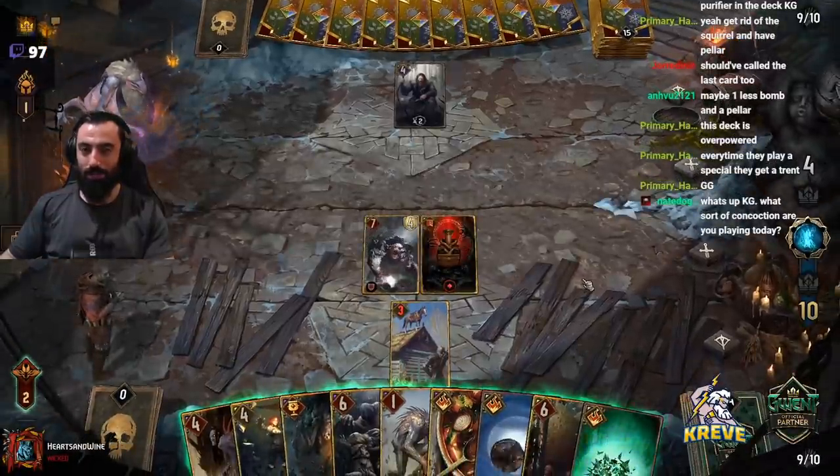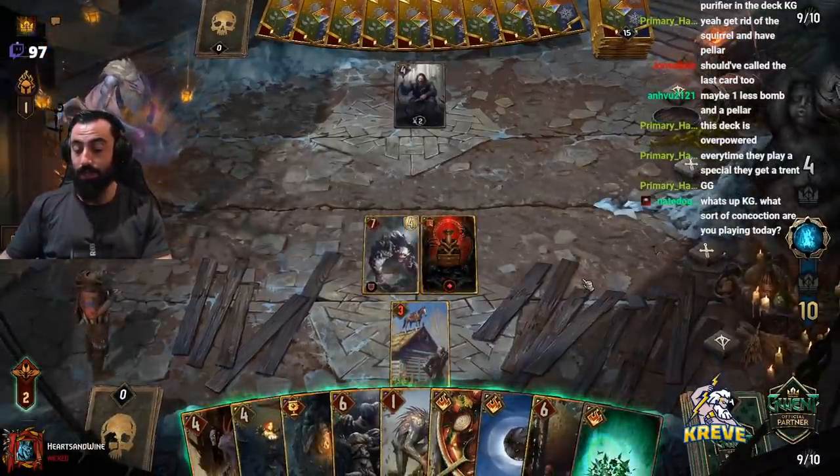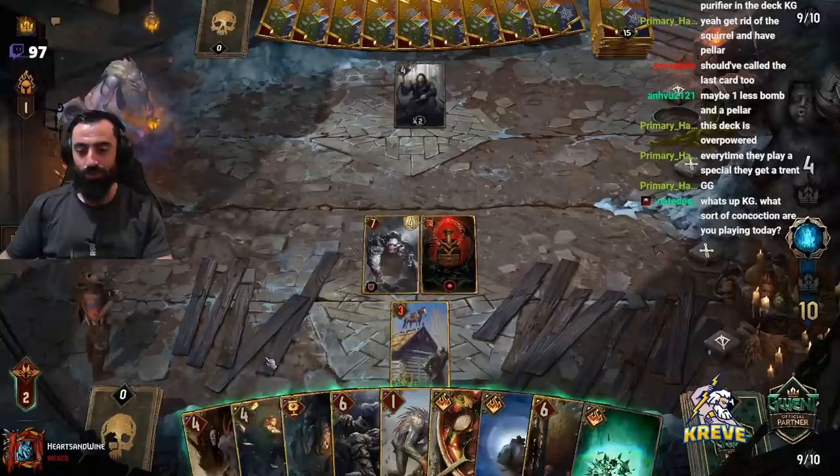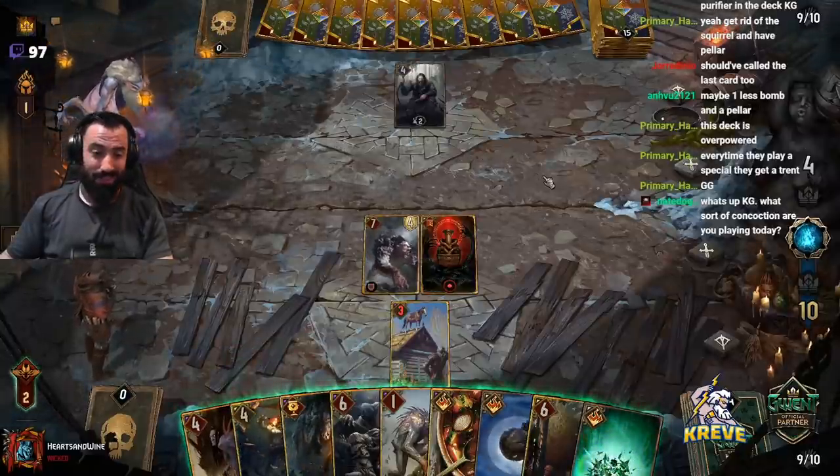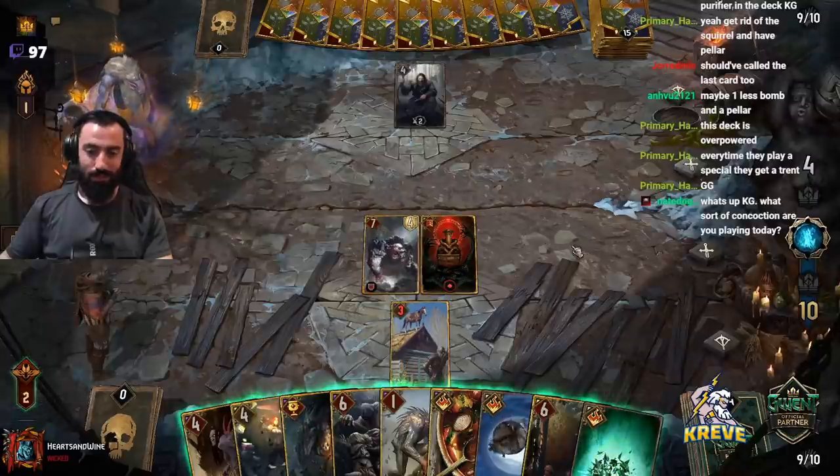I'm doing my multi-Madoc deck but it's a different version. We've got Elf and Onion Soup, Triss for extra bombs — it's crazy. We've had some crazy matches. I hope you'll like the deck guide when it comes out. This is already looking like a good Elf and Onion Soup target.